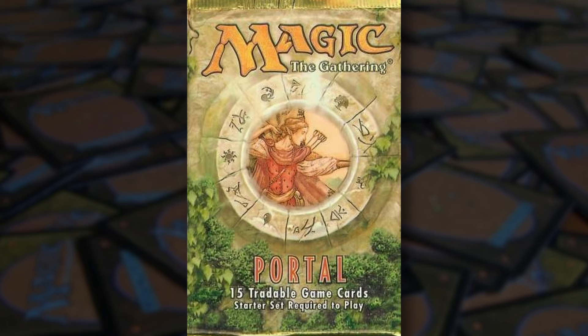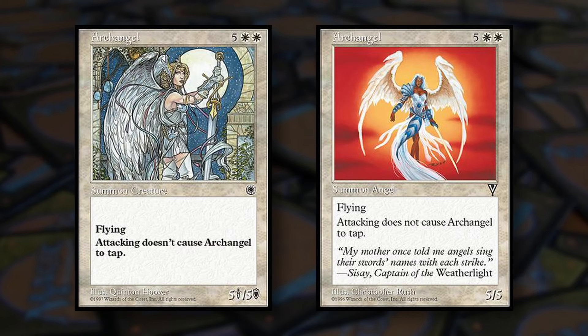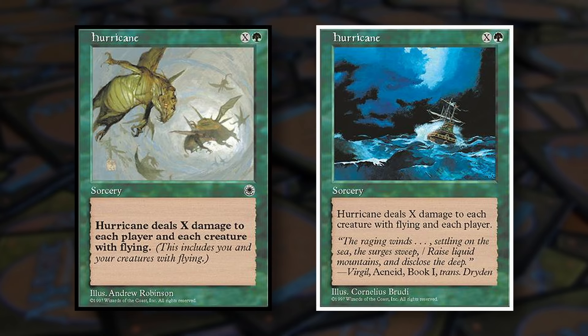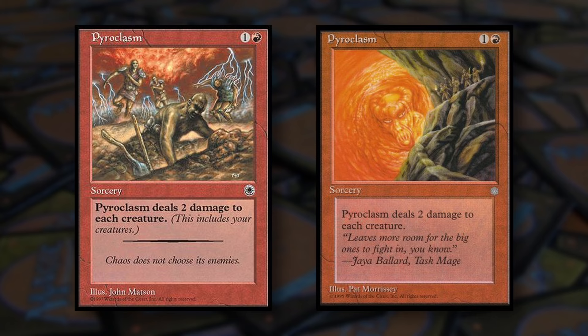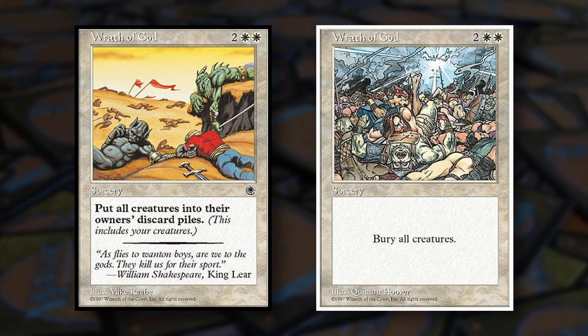That said, Portal also had a handful of surprisingly strong reprints, some of which are still pretty good today: Archangel from Visions, considered at the time a strong finisher for white decks; Armageddon, last seen in 5th Edition, a board wipe for lands; Hurricane, also last seen in 5th Edition, an X spell that damages players and creatures with flying; Natural Order from Visions, which lets players swap a green creature they control for one from their deck; Pyroclasm from Ice Age, dealing 2 damage to all creatures; mono-ramp spell Untamed Wilds from Legends; and Wrath of God, at the time the strongest and most effective creature board wipe in the game.